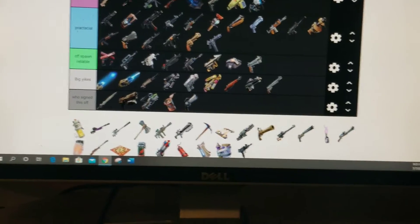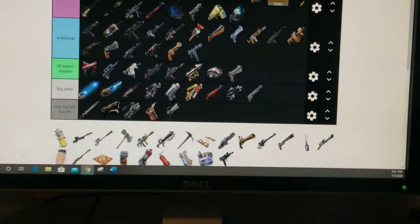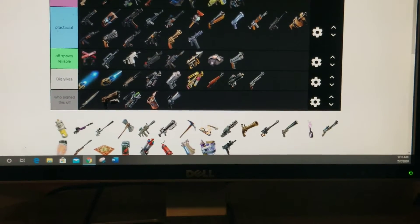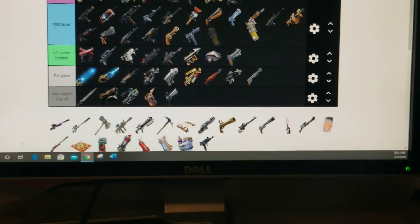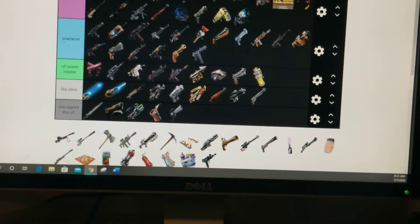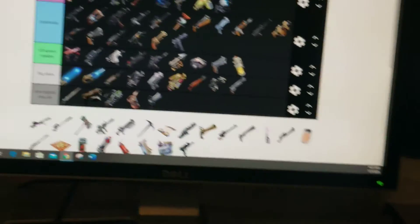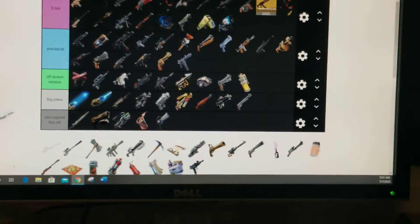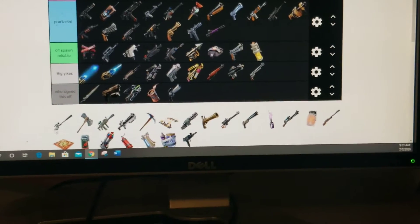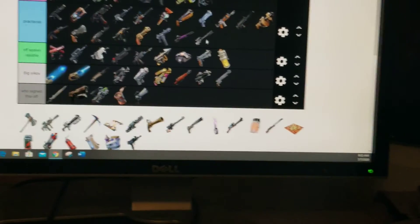Pistol — off spawn reliable. The six-shooter — big yikes. The snowball launcher though, I like that — that's an S tier. The stink bombs — I'm gonna have to go with practical. Off spawn reliable: storm scout sniper. Okay, that was good — you could see the next circle but it didn't do that much damage, so practical. Suppressed sniper — practical.